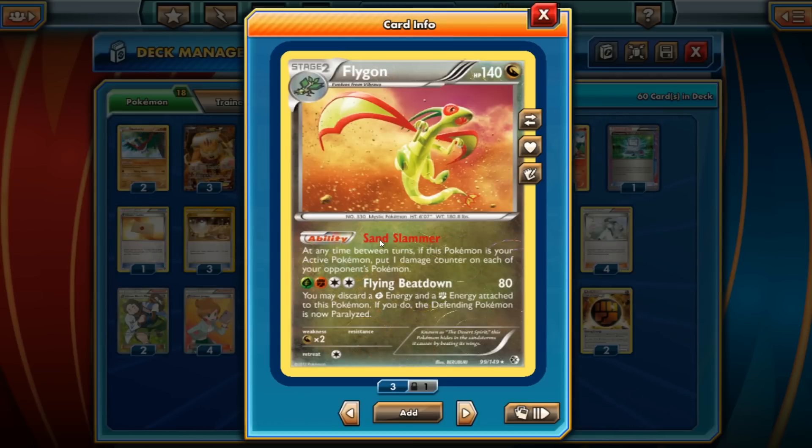We have the ability Sand Slammer here. Anytime between turns, you can put 1 damage counter — equaling 10 damage — on each of your opponent's Pokemon, including the active Pokemon. The attack, we're not going to be using it at all since we don't play any grass energy whatsoever — Flying Beatdown — so it's not too much of a concern.